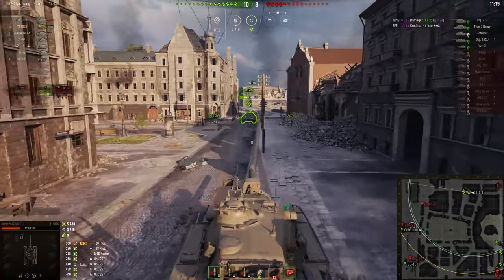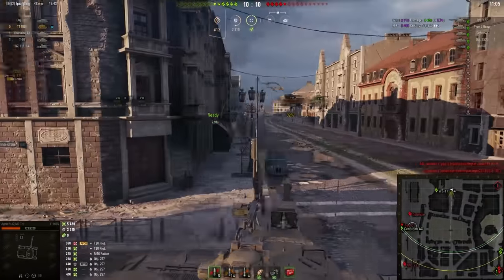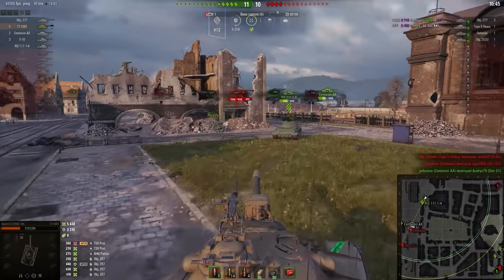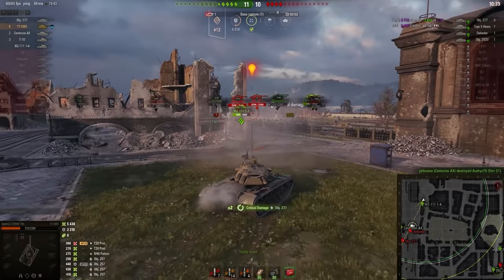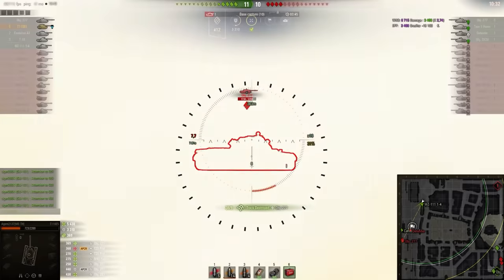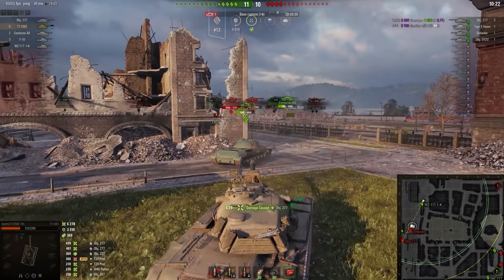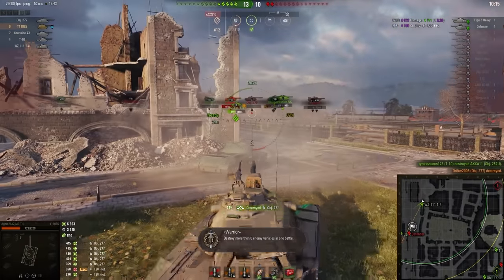Now the question — they are not even trying to catch Type 5. I would say it's a smart decision. Type 5 is huge, just like the Maus — a lot of health points. It is not worth focusing him first. First destroy everyone else, then when Type 5 is alone, just start shooting him and he will be defenseless. Of course he will take some tanks with him to the garage because he's huge and destroying everyone who was on the hill.